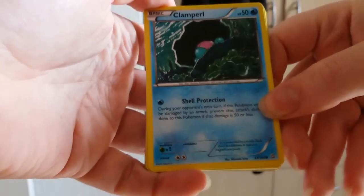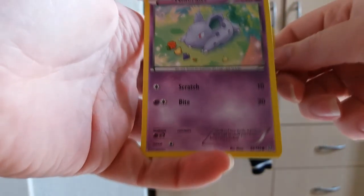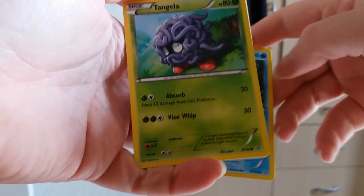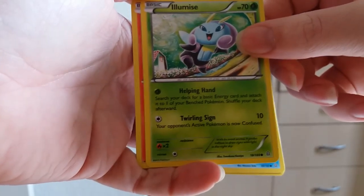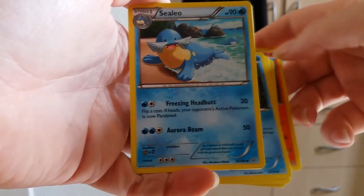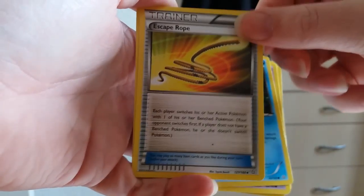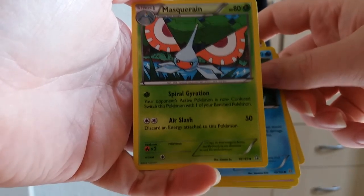The first one we have is a Clampearl. Then we have a Nidoran female. We have a Tangela. Illumise. Then we have a Slugma. Xatu. And an Escape Rope.